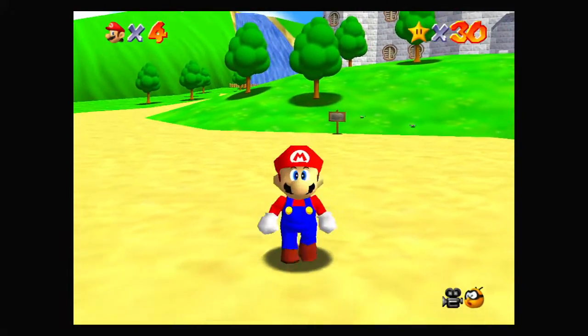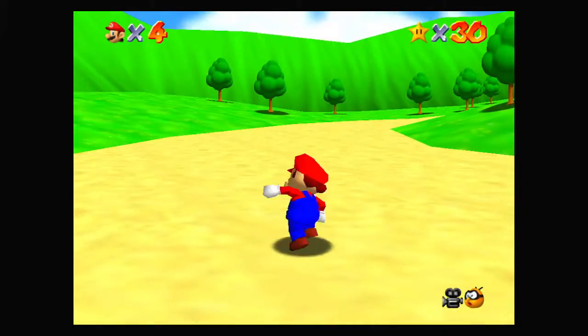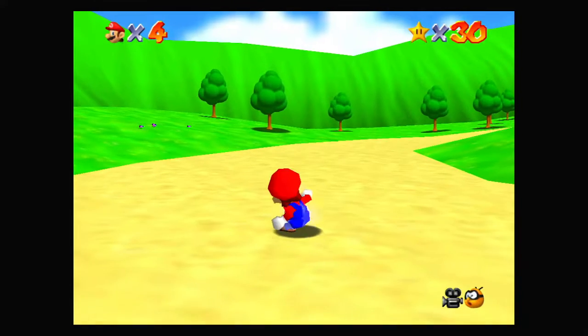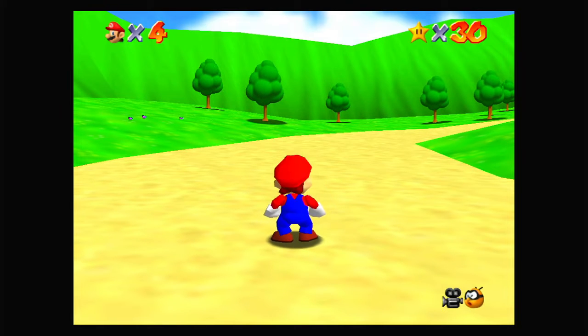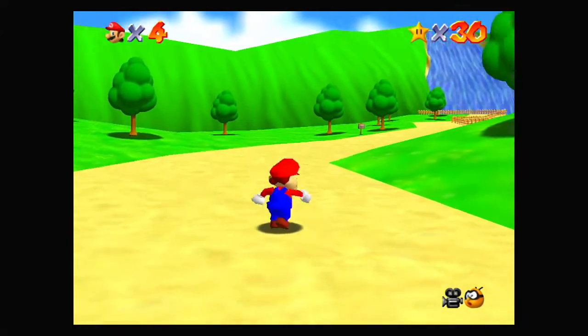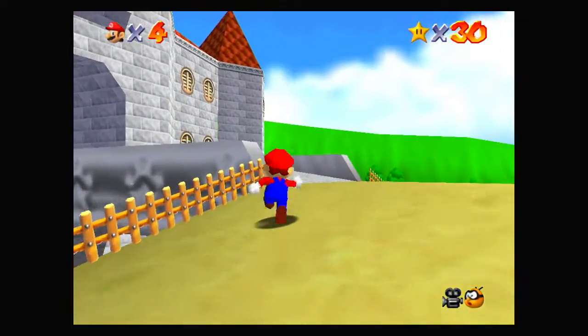Hey everybody! Dark Prince Plays here, letting the curtains rise on another episode of the Let's Play of Super Mario 64! In the last episode, we got the metal cap, and it's been a while — this is the first episode of Mario 64 I'm recording after I came back from my vacation. Last time we got the metal cap and we did some stuff in Big Boo's Haunt, and this time we're just going to be going around seeing what else we can do. If you haven't seen the previous episodes, make sure you're caught up.